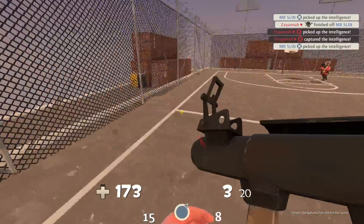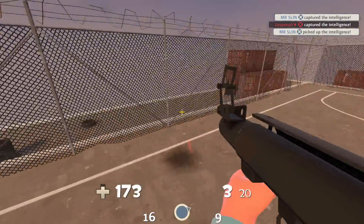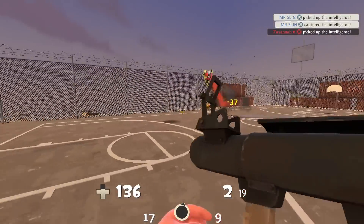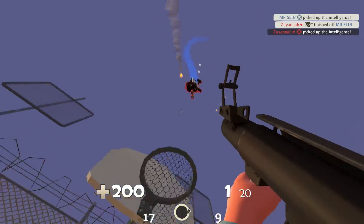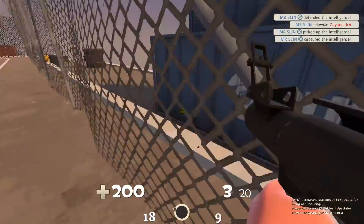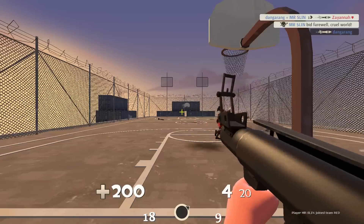I prefer b-ball for air shot practice over MGE or DM because when soldiers bomb in MGE they go straight for you, which is very predictable — especially on Spire. But in b-ball they're not going straight for you; they're going past you trying to dunk the intel into the basket. For those who don't know, it's a capture-the-flag map where you take the intel and deliver it to the basket on the other side. I'm playing with my friend Zyana one-on-one. Just start shooting rockets randomly in the air until you randomly hit one, and work your way into it. Eventually you'll learn what patterns people can and can't do, and as you play against real players more and more, you'll get the hang of it.